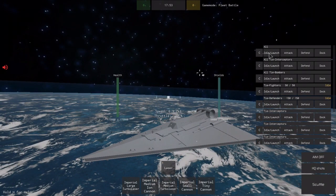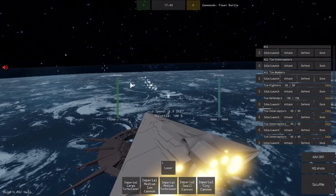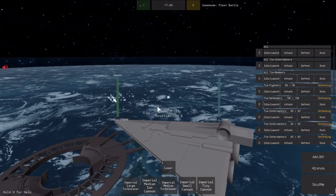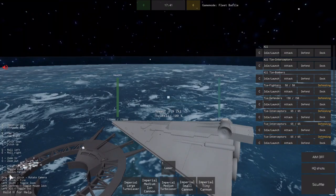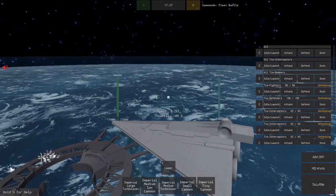When you have fighters, you can click Idle Launch and you'll start launching all the fighters, as you can see. Then you click Defend and they'll start defending you, and if you click Attack you can select targets and have them charge and attack.